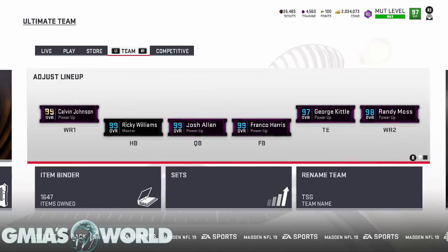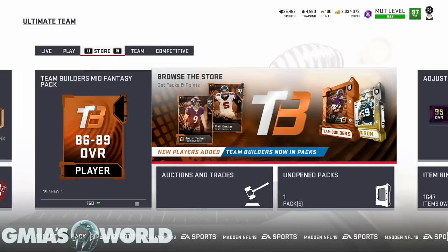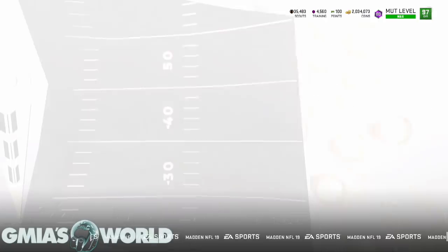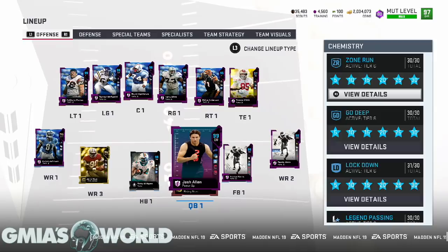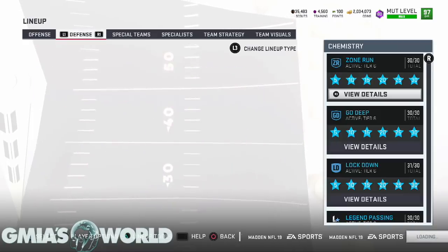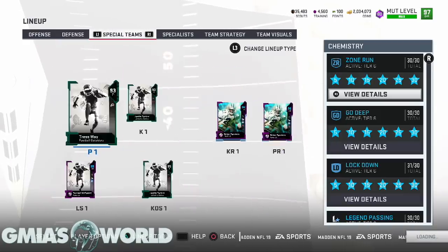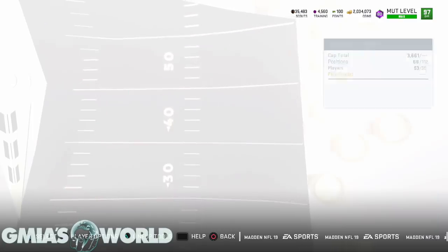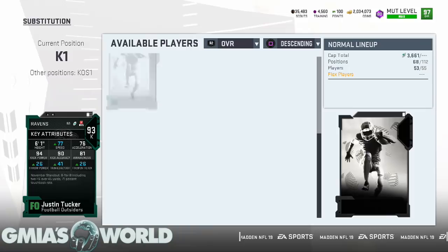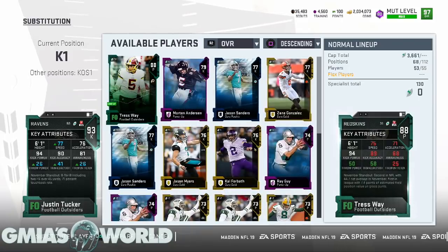All right, so the first thing we're going to do — I'm going to go over here. We're going to look at that team builder Justin Tucker. This is one of the reasons why I try to make sure I update you guys as often as possible, because some of you guys don't realize that the prices are going to fluctuate based on the cards that EA newly releases, like all these kickers. Justin Tucker got another kicker card, and his kick power is a 94 here. He goes to a 96 and an 80 speed and all kinds of other stuff.